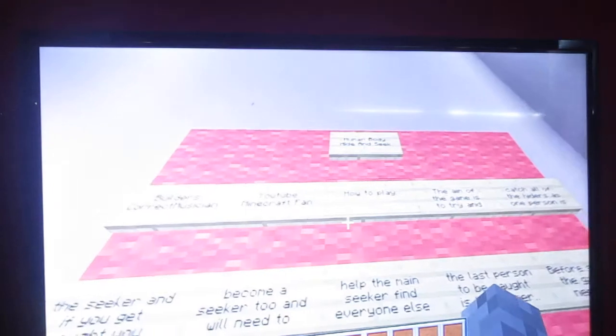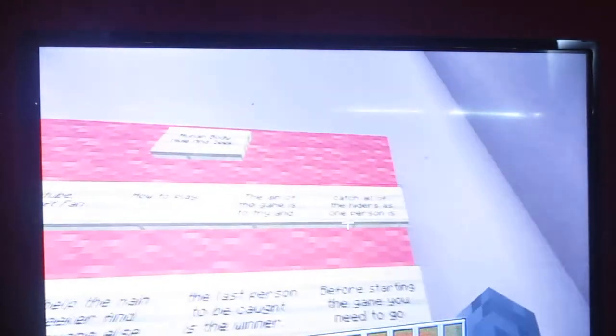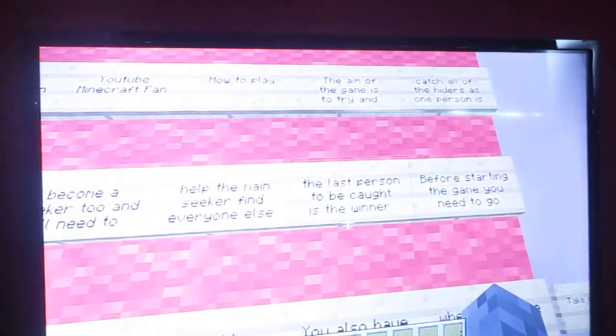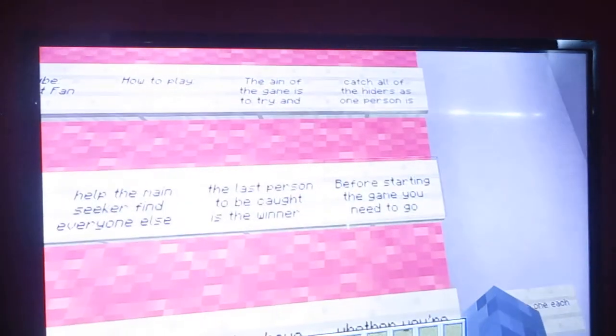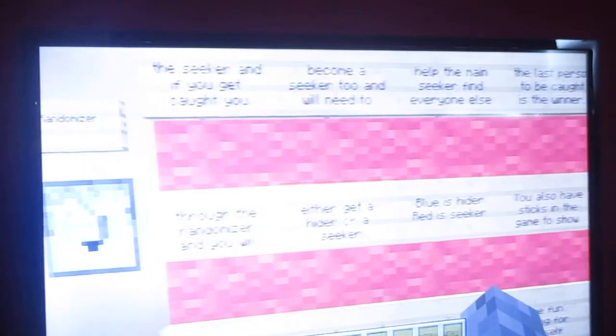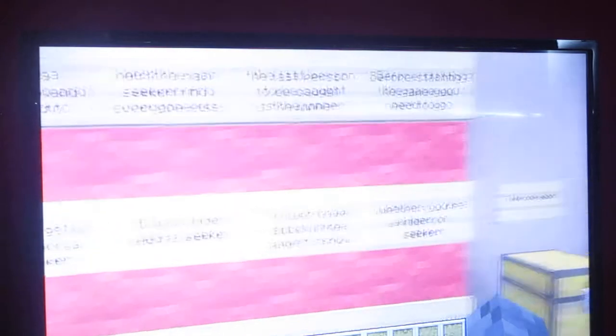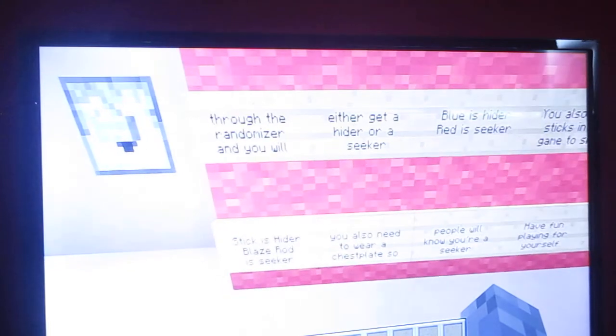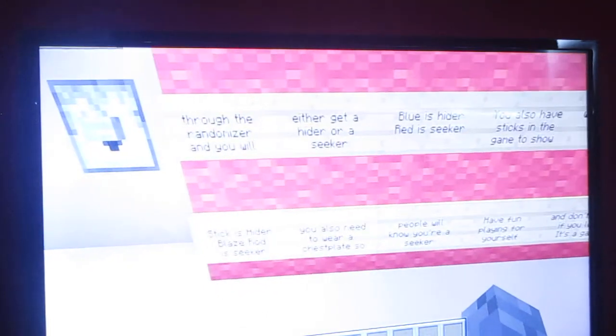Builder: Correct Musician, YouTube Minecraft fan. How to play: the aim of the game is to try and catch all the hiders. One person is the seeker, and if you get caught you become a seeker too and will need to help the main seeker find everyone else. The last person to be caught is the winner. Before starting, you go through the randomiser and you'll either get a hider or a seeker - blue is hider, red is seeker. You also have sticks in the game: stick is hider, blaze rod is seeker.